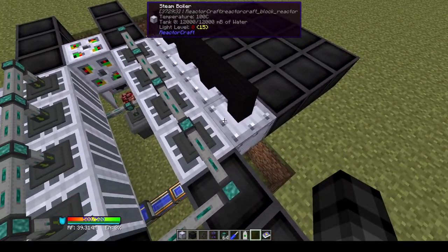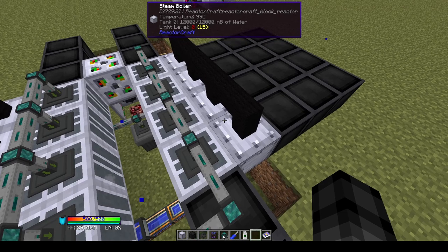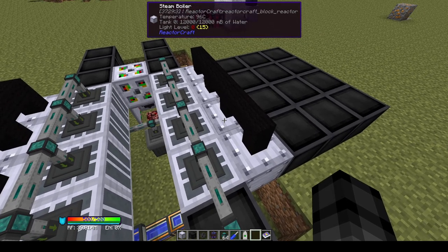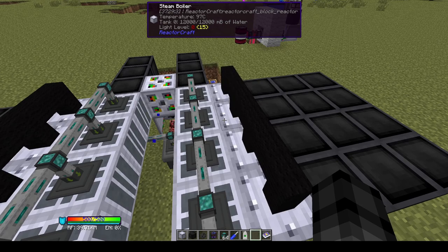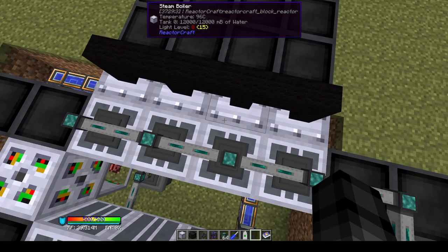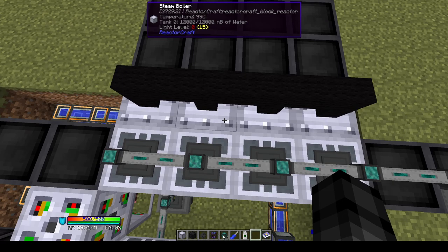One other thing I wanted to bring up is heavy water. ReactorCraft adds heavy water, which is water where the hydrogen atoms are replaced with deuterium atoms — another isotope of hydrogen. Heavy water is a real liquid used in some real world reactors like the Canadian CANDU designs. In ReactorCraft, the moderation system for neutrons is turned off by default, so putting heavy water into a steam boiler isn't really going to do a lot. Steam boilers with regular water have a chance of absorbing neutrons, but with heavy water they don't.